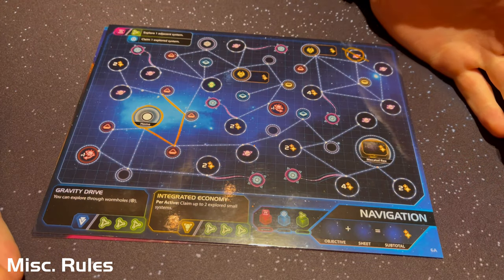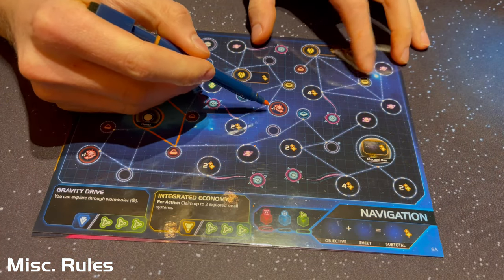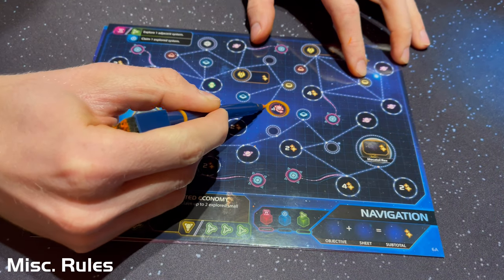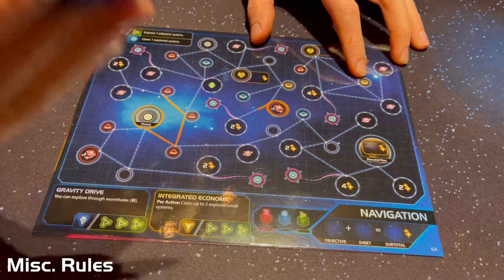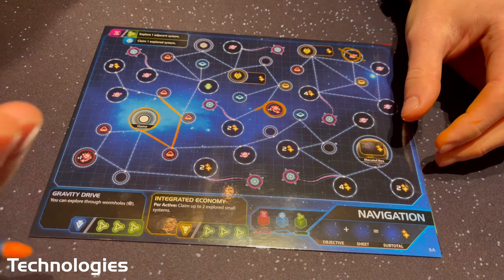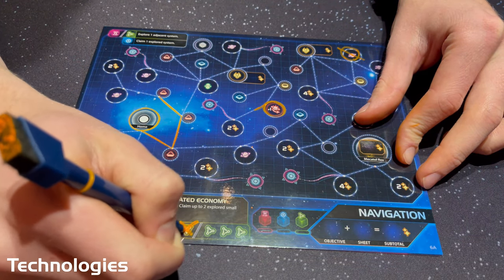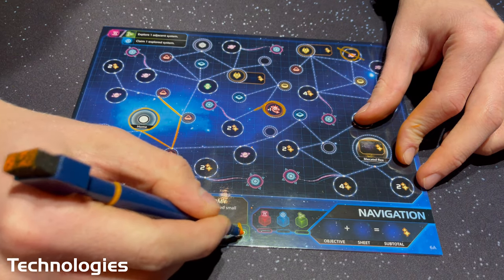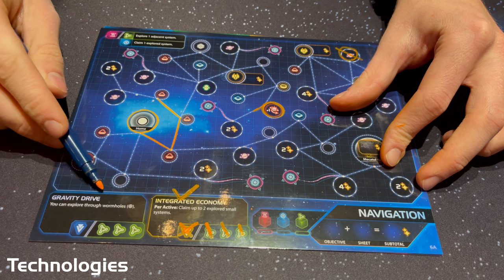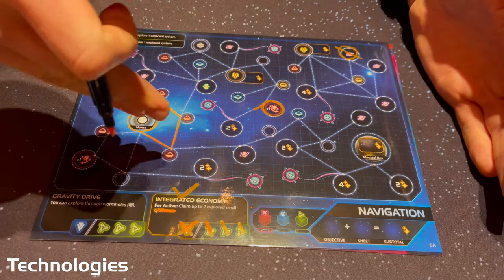There are a few outlying mechanics to explain. First, warfare bonuses on the navigation sheet provide extra power against the neighbor on either side of you. Also, each sheet has technology. When you choose an active sheet, you may claim technology specialty assets from other sheets to cross off that technology, or spend the resources as shown. Either way, gain that technology as an ability for the rest of the game. Passive abilities like gravity drive are always on, while per-active abilities only provide a boost each time you choose that sheet as the active sheet.